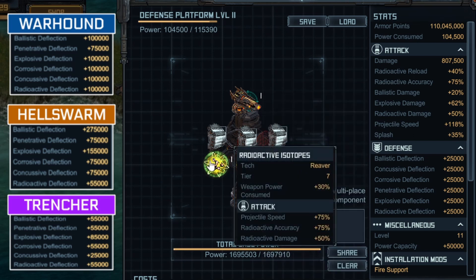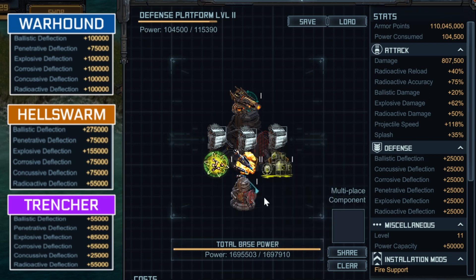The next special is Radioactive Isotopes, which increases projectile speed and radioactive damage by 50% — radioactive accuracy does nothing here as this is not accuracy-based. For this turret overall, increasing projectile speed, radioactive damage, and radioactive reload is the name of the game. It deals 800,000 damage, which is enough to get through any radioactive deflections. Keep in mind I am showing the Trencher with just its base stats — the Trencher does gain extra deflection when stopped.